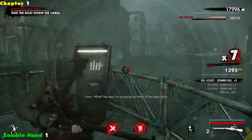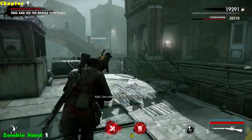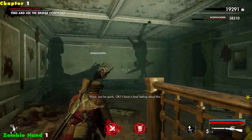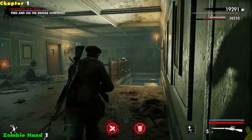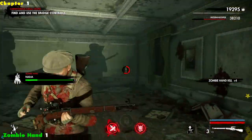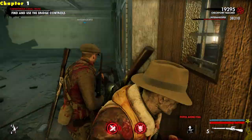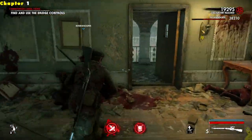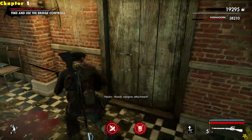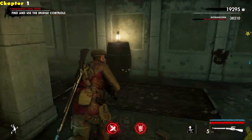These snipers are a pain. We're going to fast forward a little bit down the canal. Now we have to find and use some bridge controls. We're going to hop into this building and go up the stairs following Tyler. Look at that shadowy mess on the wall — turns out it's the zombie hand. On the back balcony behind where we picked up that zombie hand, there is going to be another crate that should lead to an attachment for your weapon.